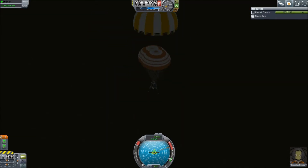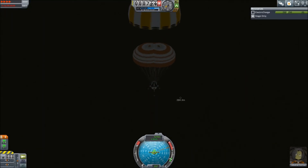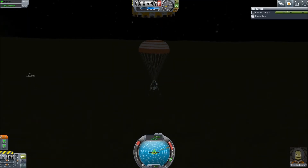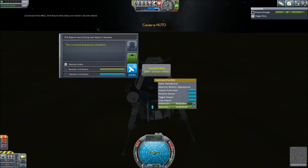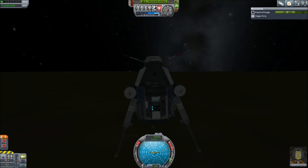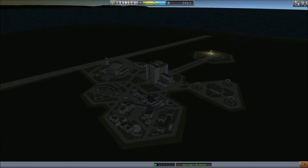Parachutes are deployed, and we can use the falling stages to determine exactly where the ground is. One of the parts stays intact, so we can use that to mark where the ground is and work out when to stop using time warp — I'm impatient like that. And there we go, we've landed. Then there's time to do a bunch more science — I did flying above the desert just before landing, then crew reports of the desert, EVA reports on the desert, and so on. We've got over 300 science now from all of that.